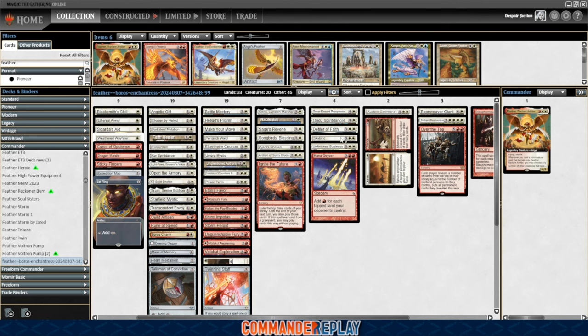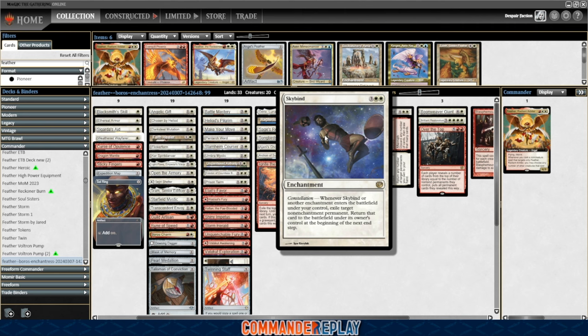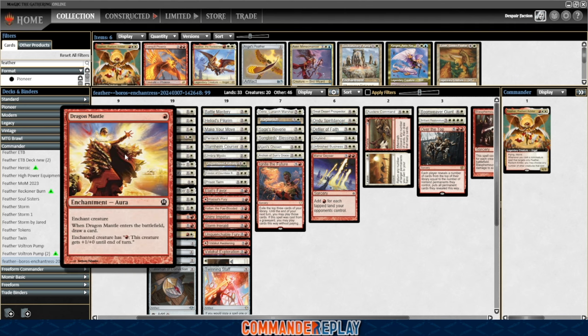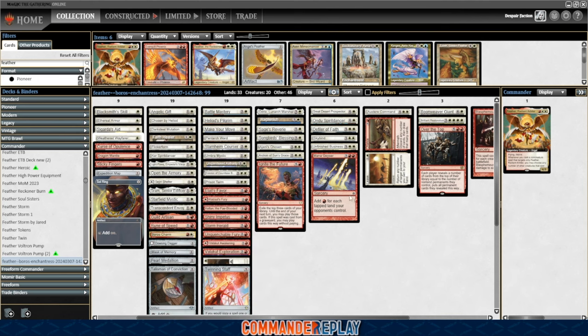There's Skybind — there's a combo with Skybind, and I need to remember what it is because Fi has gotten me with it a number of times, and it's always upsetting when I lose to it. We'll keep an eye out for that as the game rolls on. Otherwise, just a lot of classic auras you'd expect in this style deck — Dragon Mantle, a lot of the redraw ones. Twinning Staff also seems very interesting in this deck. It's an interesting little build; we'll see how it plays.